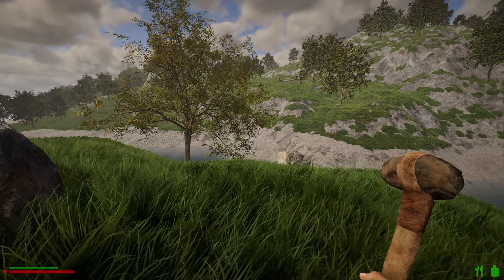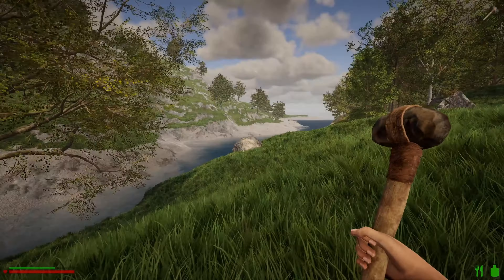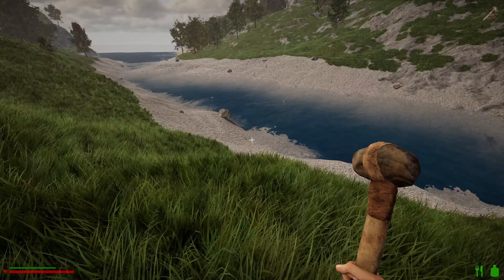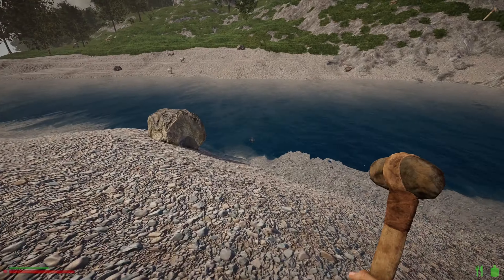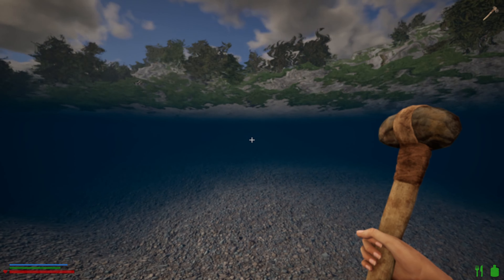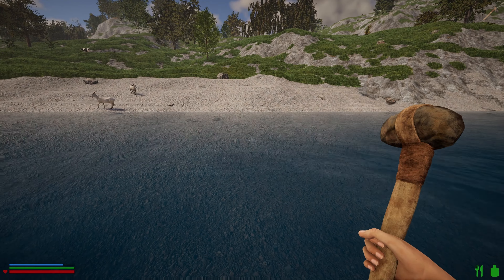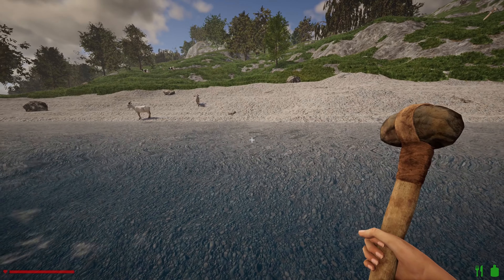I actually really like this map - we've got like three islands or more, and they're all pretty decent size. Eventually we're going to have to build a bridge. You can swim through there - yes, should be able to.